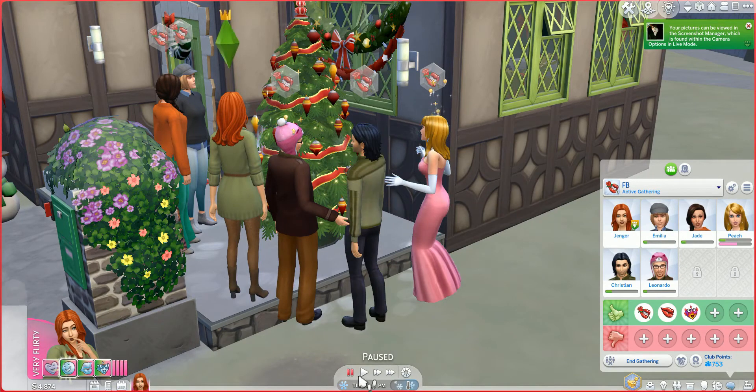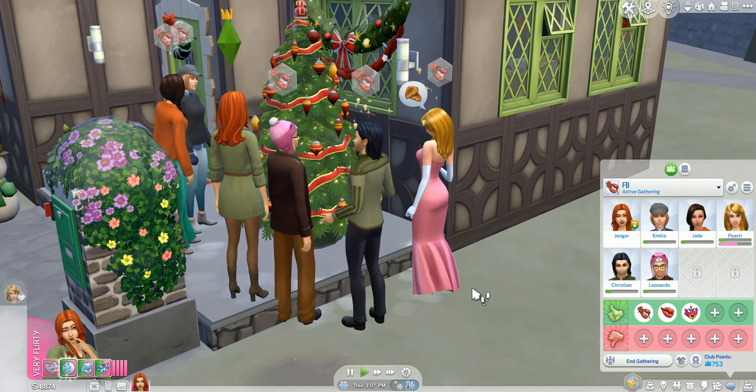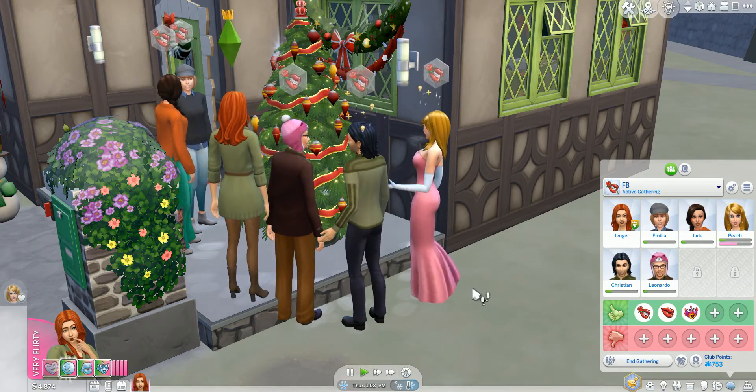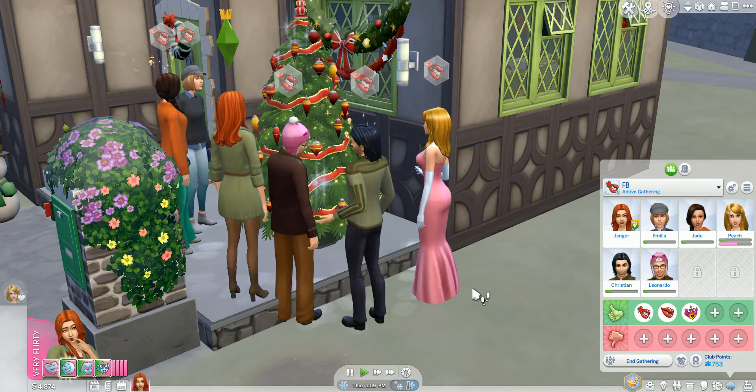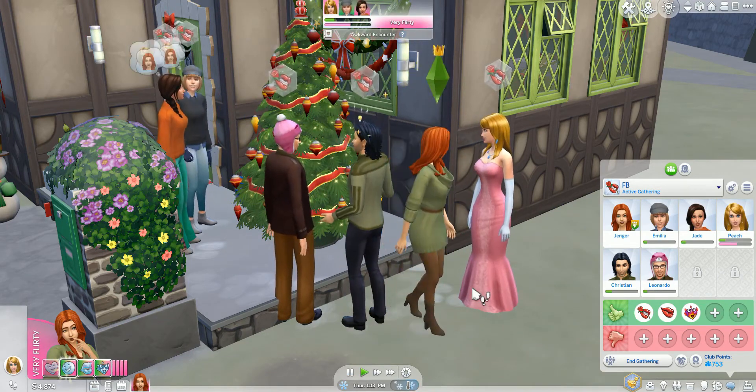We have our tree decorated — thank you club members! Now it's time to ask Peach to be our girlfriend, and then we're gonna kick her out of the club. I know that's mean but it's what needs to happen, and then we're gonna go after CC because I told y'all I would go after CC.